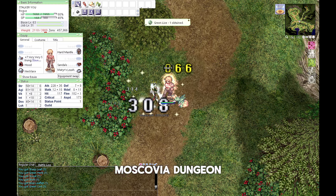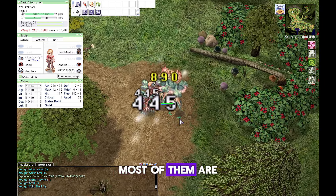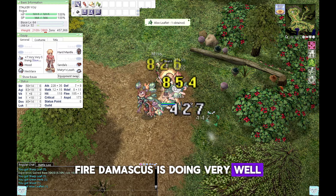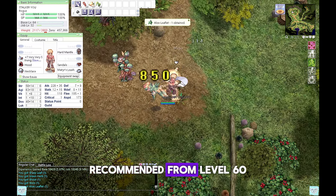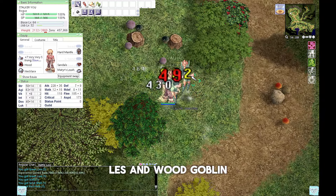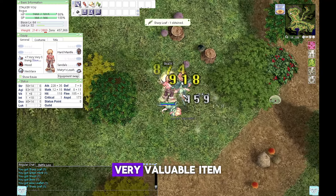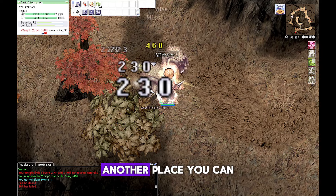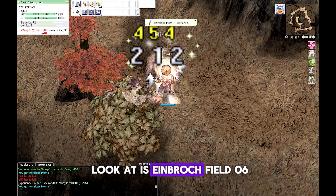Muscovia Dungeon is another good place to level up. Most monsters here are earth element, so a fire Damascus works very well. Recommended from level 60 to level 70 — Les and Wood Goblin give a massive amount of experience, while Mantis drops the very valuable Mantis card. If you get bored at Muscovia, another option is Einbrock Field 06.